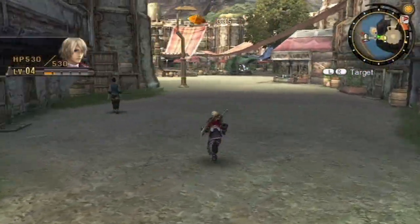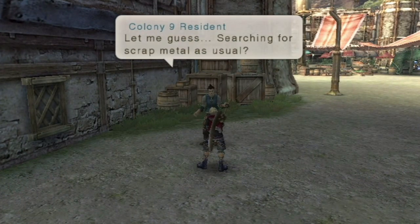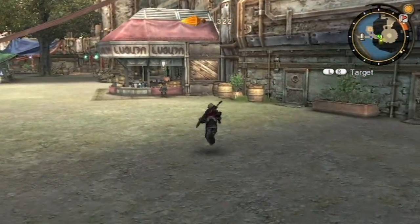Blue dots on the mini-map indicate people who have names — individuals. Scrap Mano. Okay, that's not the guy with a mission. Oh, here he is.